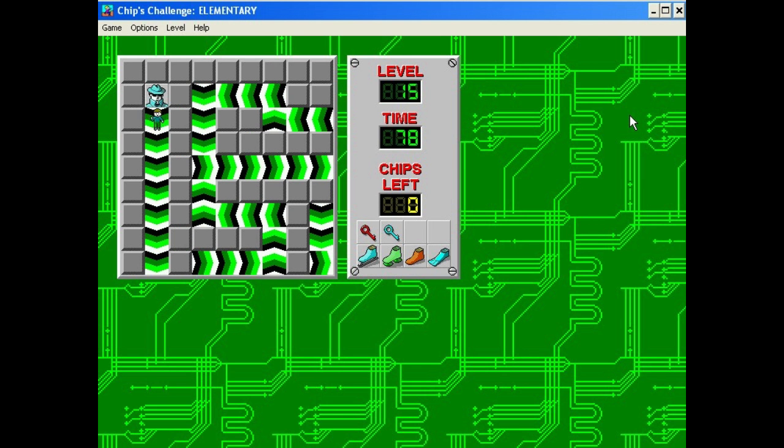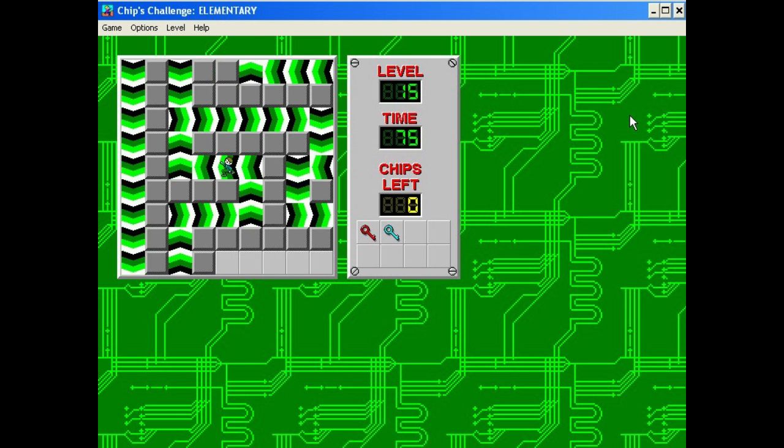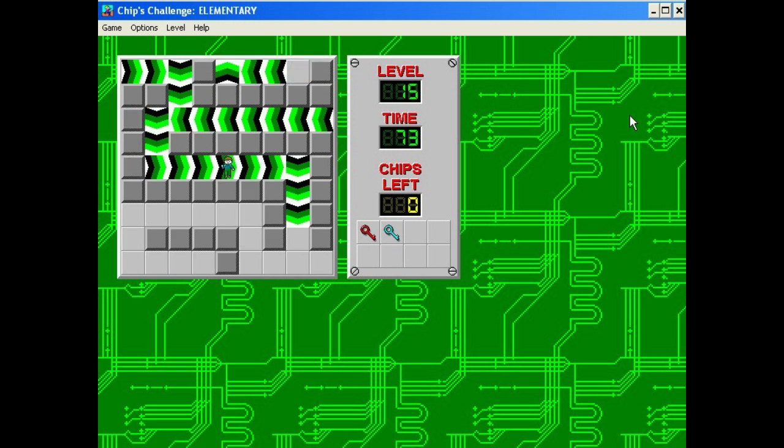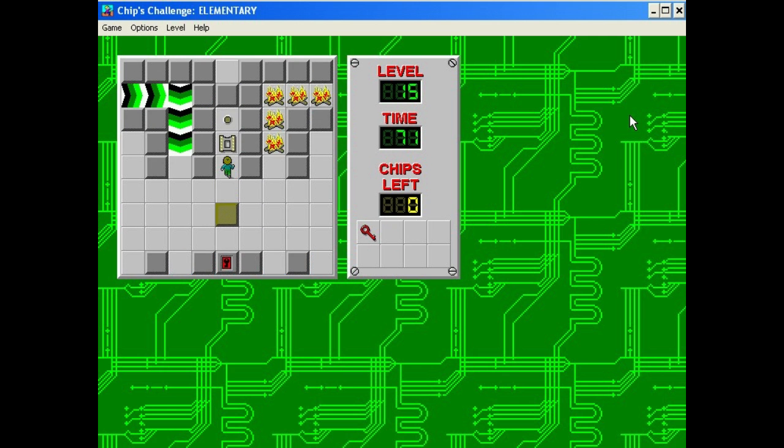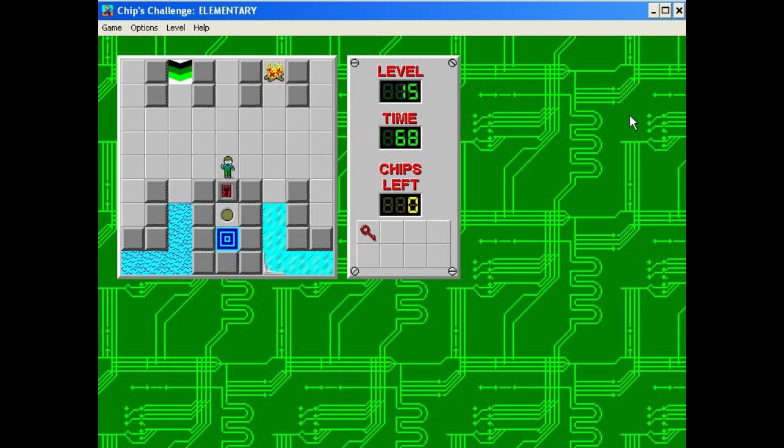Let's show off the thief. This is the thief — if you touch him, all your boots are gone. So move the block up to the brown button, move down and through. We're done!